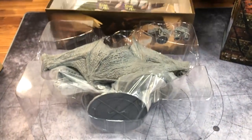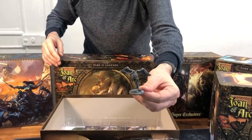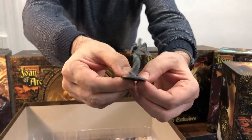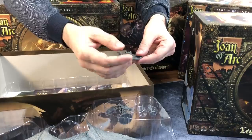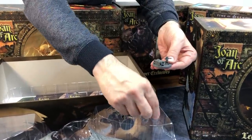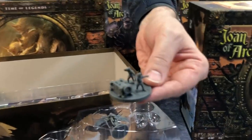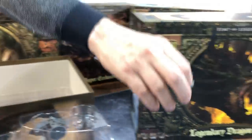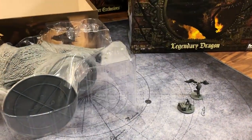Let's start with the little minis that come with the set. This is Saint Michael the Archangel — he's gorgeous, so detailed, a real beauty. And we have a bombard, because to harm the dragon you'd better have cannons. The bombard comes with two servants, two crew members, and it will be nice to have them next to the dragon to compare the size.